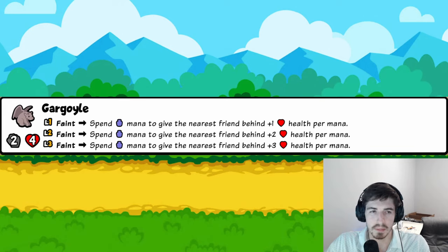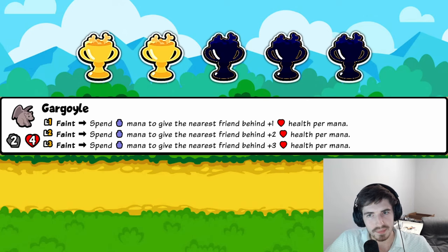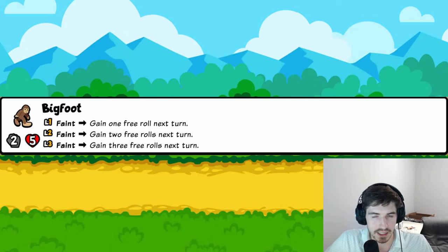Gargoyle: spends all your mana to give the nearest friend behind one health per mana spent. I don't think it'll be very good — getting three health is usually worse than dealing three damage to an enemy, and if it's on the wrong unit it might do nothing. Two trophies.